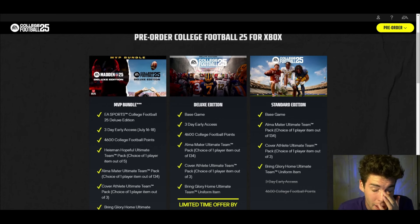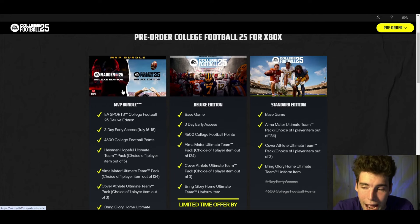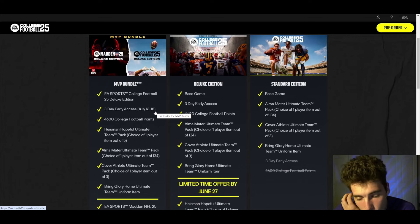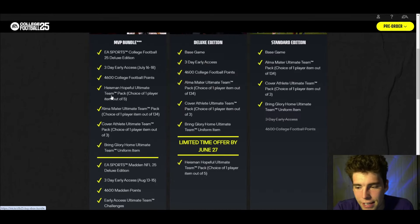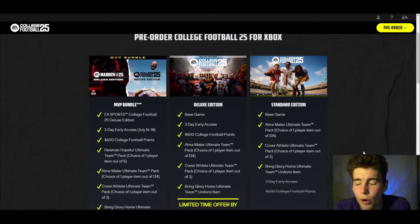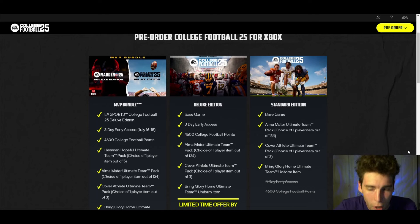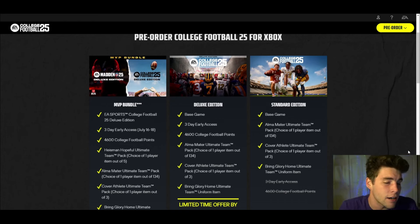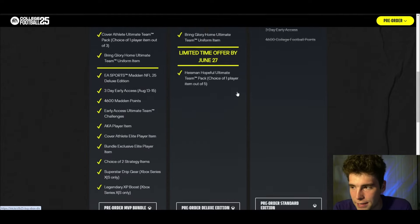Yes, it's expensive at $150, no doubt about it. But you're getting both games three days early, you have a bunch of points already in the game, and you get a bunch of other stuff. All the covers are released. We will get way more information tomorrow, so I wouldn't order anything until tomorrow — make sure the game is what you're wanting. But after tomorrow, feel free to do what you guys want to do. The initial release date of July 19th still seems a long ways away, but now we can get it three days early, which is super exciting.